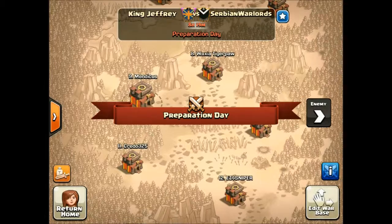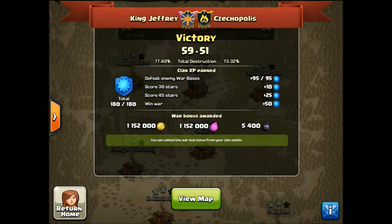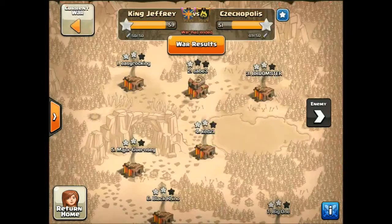Let's get on to the war. This is the current war - Serbian Warlords. Let's go to the war log. As you can see, we faced Chekopolis and we beat them 59-51. They're a fairly decent level clan - they had more max heroes than us, as always, that's never different in these wars. They had 7 people with maxed heroes compared to our 3, though in the current war we actually have more max heroes than them by 1. So yeah, 59-51.